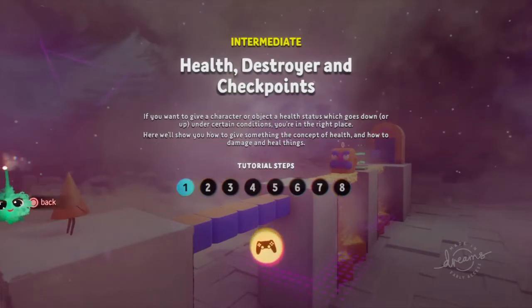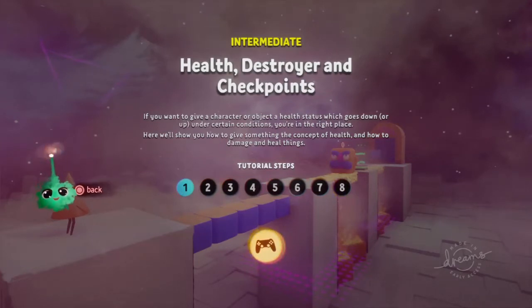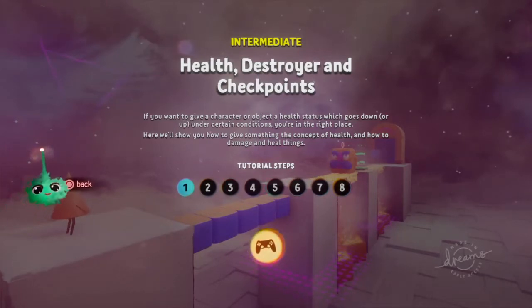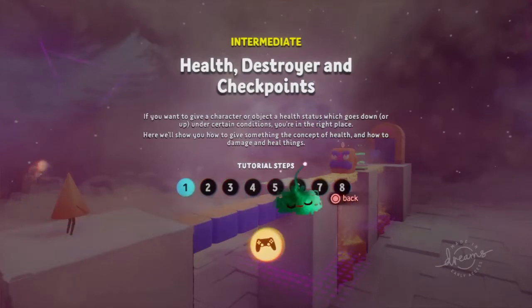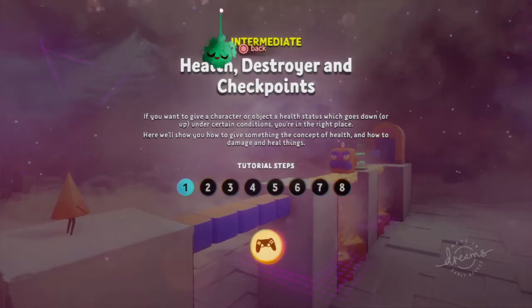If you want to give a character or object a health status which goes down or up under certain conditions, you're in the right place. Here we'll show you how to give something the concept of health and how to damage and heal things. So if you want to make a game and you're thinking 'I want to make a video game, I want it to be gamey,' this is the video for you. I'm going to hand the controller over to Sam, who's never played the stories before, and we are going to take a crack at this thing.